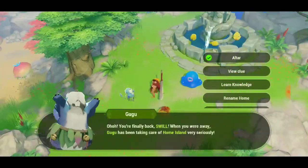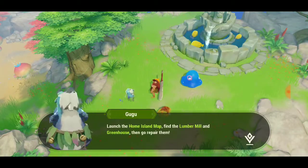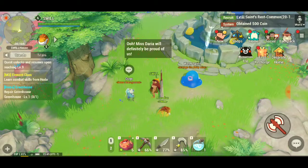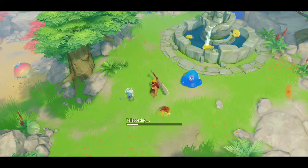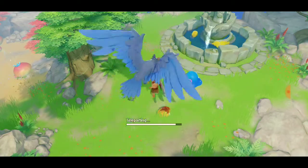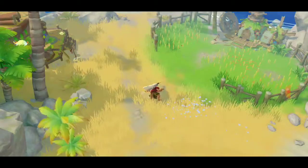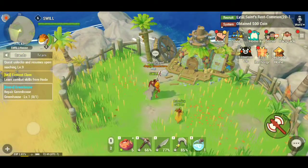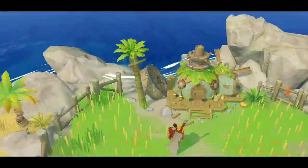Alright, so we're gonna talk to Gugu again. They want us to construct a building — interact with the plot shovel near the building, choose a building you want to construct, choose materials to construct, to start construction. Okay. Alright, so we're gonna repair the greenhouse. Let's see — plot shovel. Let's construct.